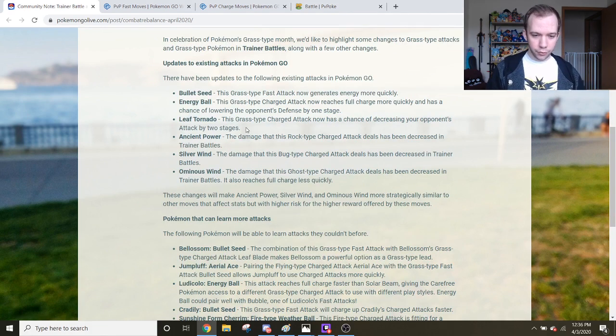Next up, we have Leaf Tornado. Leaf Tornado has been buffed to now have a 50% chance to decrease your opponent's attack stat by two stages instead of one. This puts it in line with Octazooka, which is pretty nice. A 50% chance to lower your opponent's attack by one stage was like a really bad Icy Wind. Now it's basically grass-type Octazooka, going from a joke-tier move to actually a respectable attack.